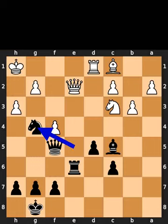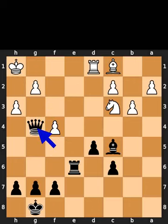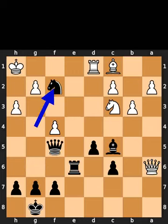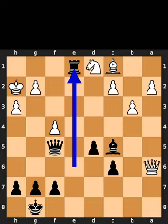Black plays knight to g4. White plays queen to a6. If white takes the knight on g4 using the queen, black takes the queen on g4 using the pawn. White takes the queen on g4 using the pawn. As the final move of this variation, black plays rook to h6, checkmate. Black plays knight to f2, check. White plays king to h2. Black takes the rook on d1 using the knight. White takes the knight on d1 using the knight. Black plays rook to e1.